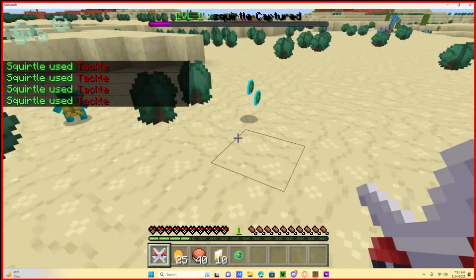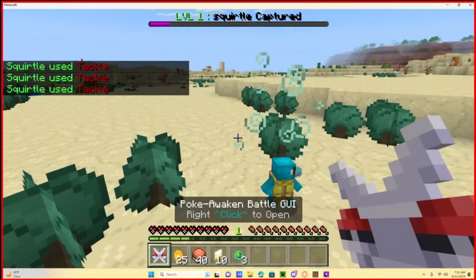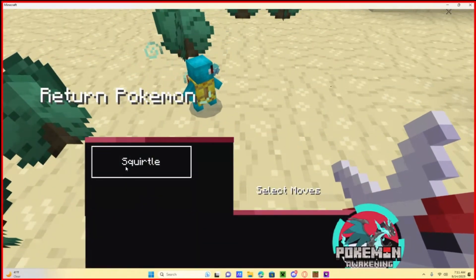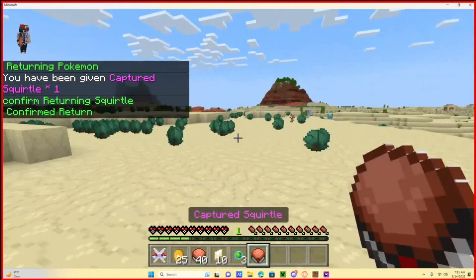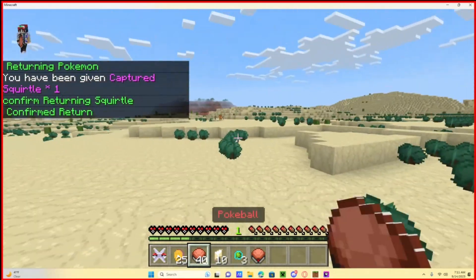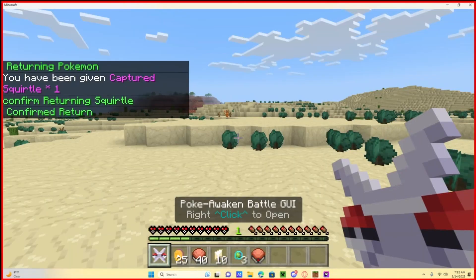We did it! Now go ahead and hit Reset View, then pick up your goodies because you beat them — you get EXP Candy. Then go to Bag, hit Return Pokémon, select Squirtle, and confirm. Your Squirtle is back in your inventory and ready for another battle.